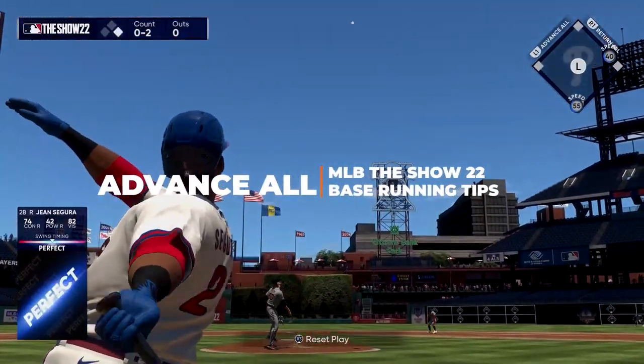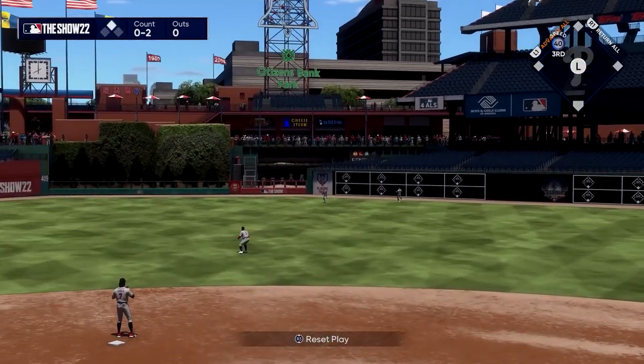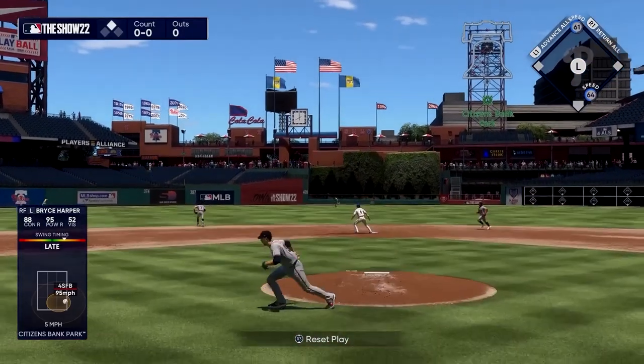Now let's go over the advance all function, which you activate by holding L1 on PlayStation or LB on Xbox — this tells everybody you have on base to advance to the next bag. There are a few spots where this will be useful, such as on 50-50 balls in the outfield where the game isn't sure the fielder is going to catch it.